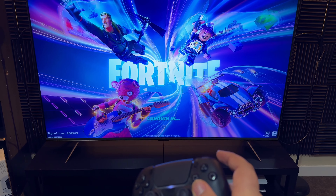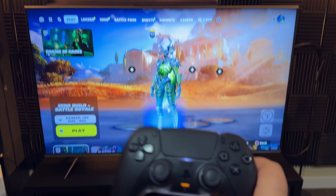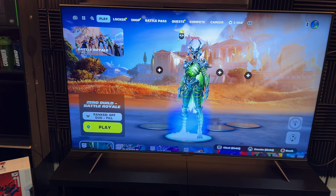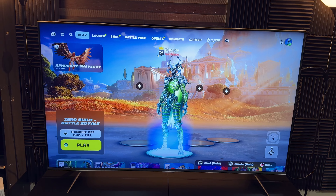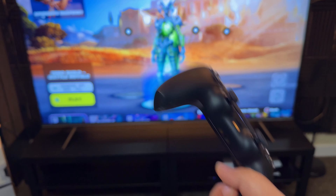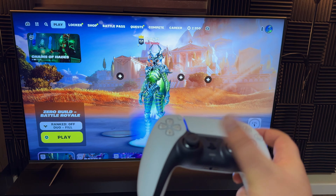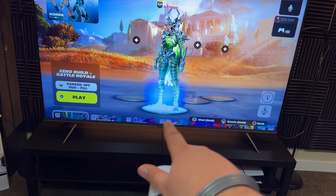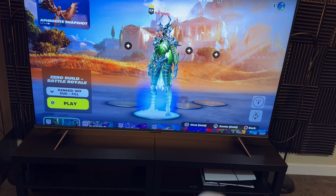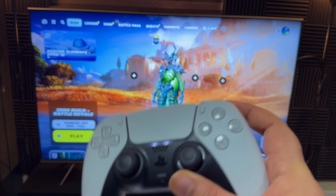Once you're in Fortnite, from your main controller the second one is still turned off. This account is signed in as rd479, which is my main account. From the main controller, press X and it'll log in. Once you're on the home screen logged into your main account, make sure you haven't selected solo mode — select duos, trios, or full squad. Set the main controller aside and pick up the second controller, turn it on for the first time in this session. It will ask who is using this controller — select the secondary account and click X.